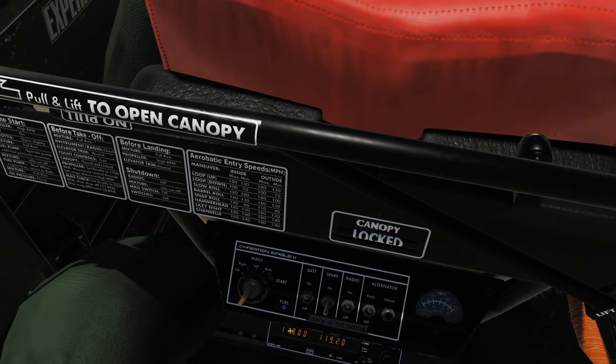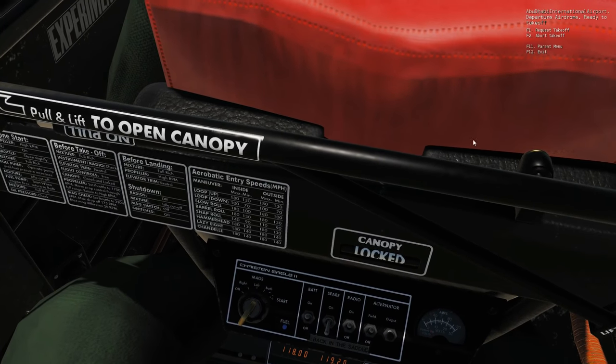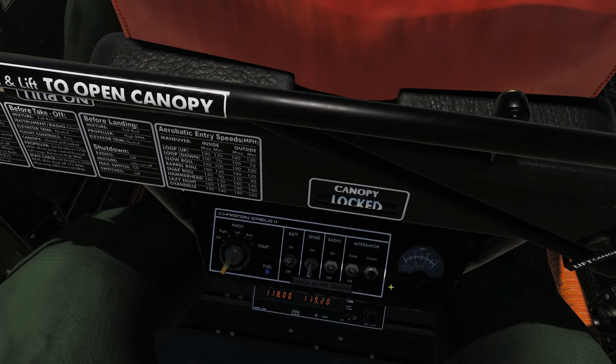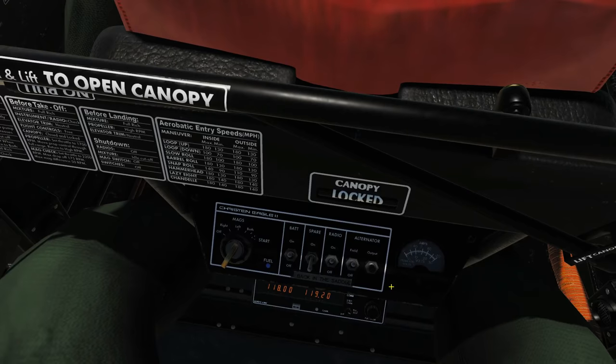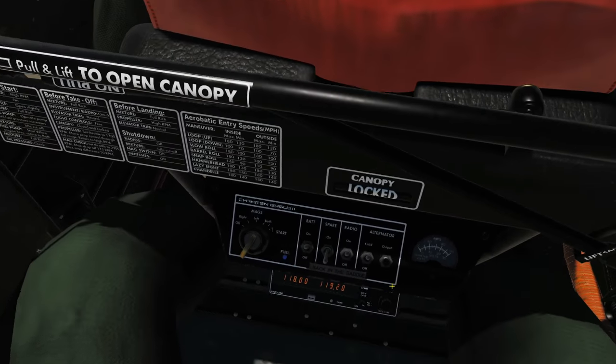Next I'm going to show that if we change the frequency to something that's not tuned in — 118 in this case — we cannot talk to the tower. So I'm going to abort the takeoff now and we should get no response. That confirms the radio frequency must match for communication to work.